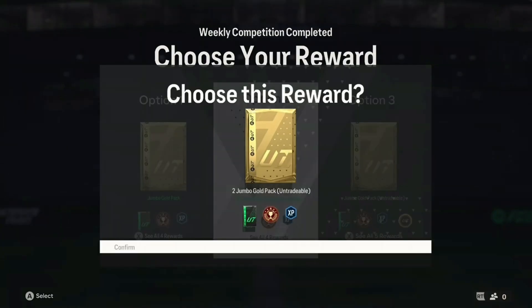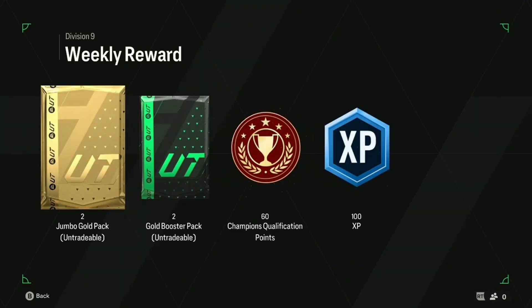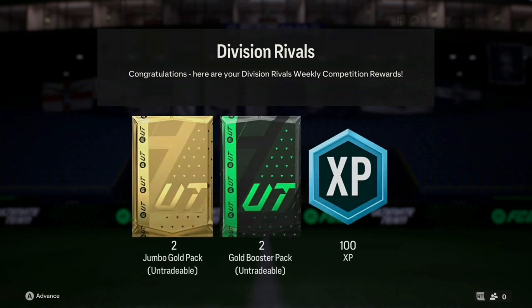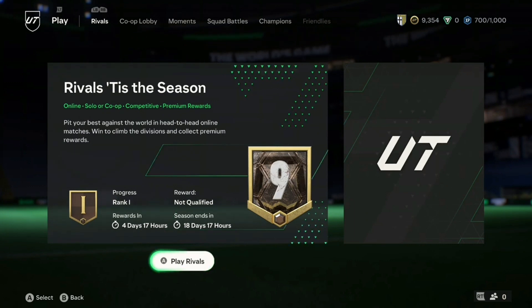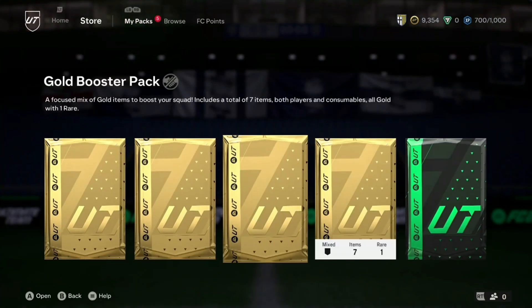We get two Jumbo Gold packs as well as two gold boosters - not bad rewards. We're going to go for the untradeable option. I doubt we'll get anything tradeable in these packs, so I'm going to go for the safe option and try to get as many gold players into the club. We've not had an insane pull just yet on this series - we've had some on the Chelsea XI, but on this account not really much. Hoping for something nice.